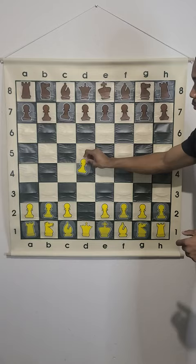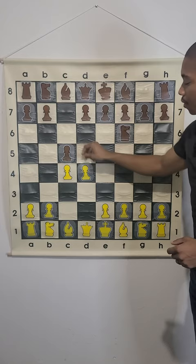What is the Benko Gambit in chess? This is for the black pieces. We've got the move d4, knight f6, c4, c5, d5, and then b5 — that initiates the Benko Gambit.